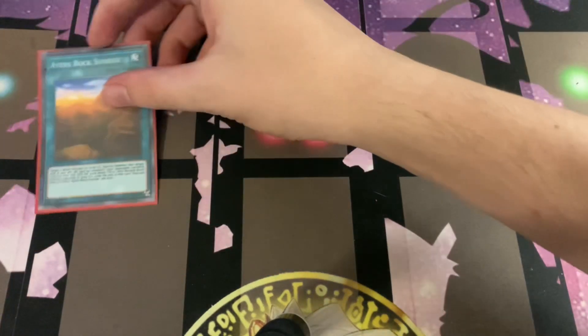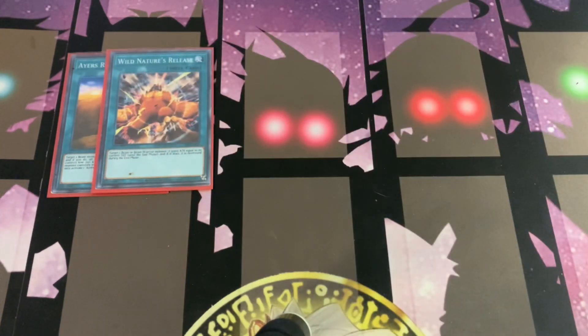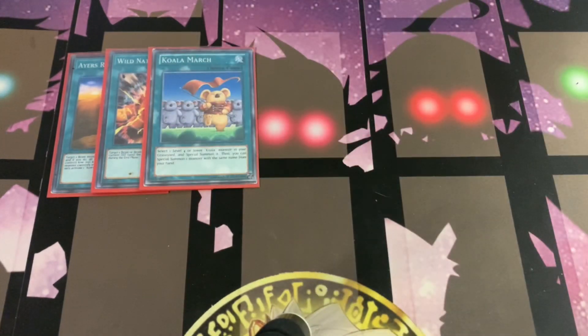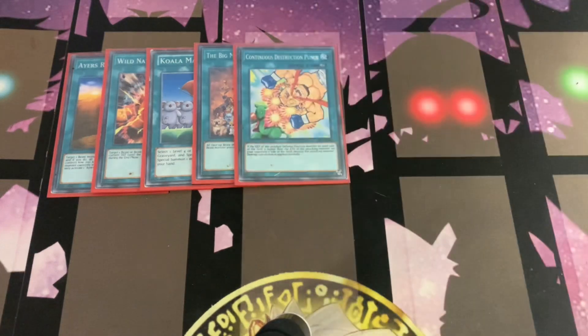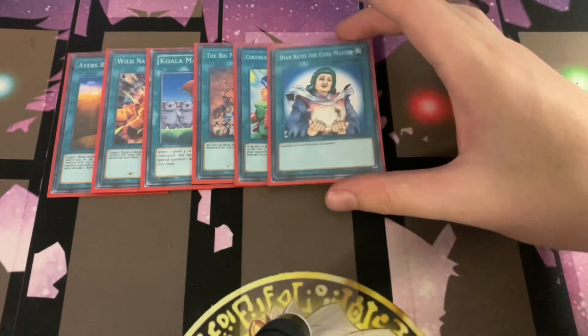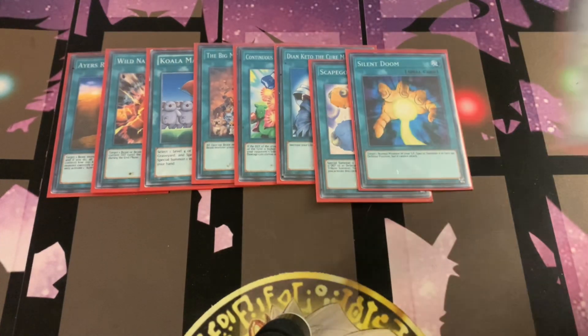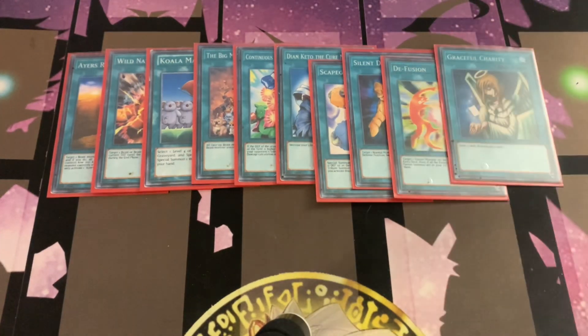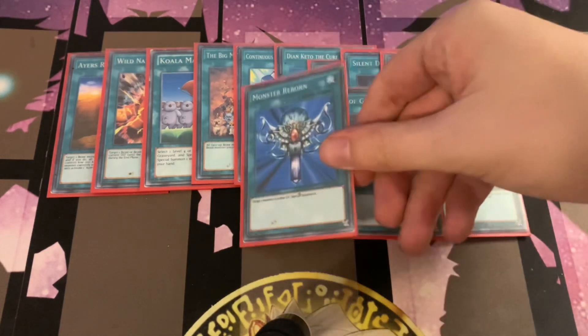Onto the spells we have one copy of Ayer's Rock Sunrise, one Wild Nature's Release, a Koala March, a Big March of Animals, a Continuous Destructive Punch, a Don Kieto the Cure Master, one Scapegoat, Silent Doom, Deep Fusion, Graceful Charity, Polymerization, Pot of Greed, and Monster Reborn.